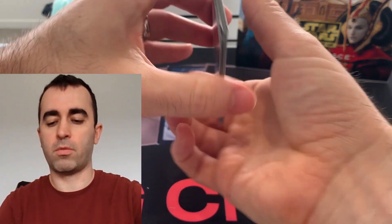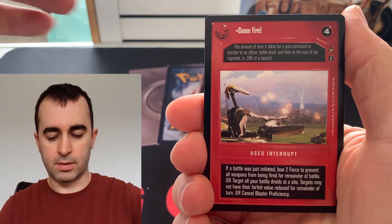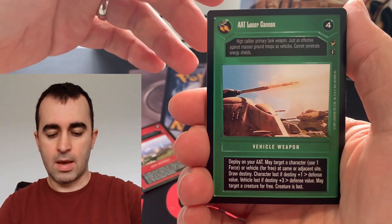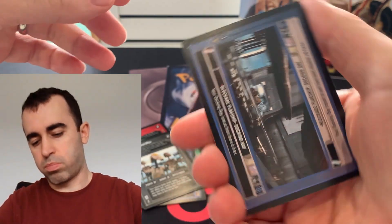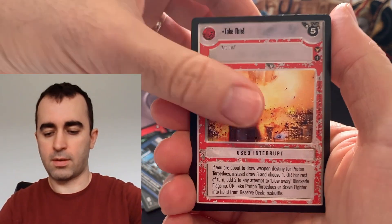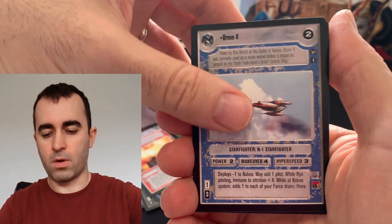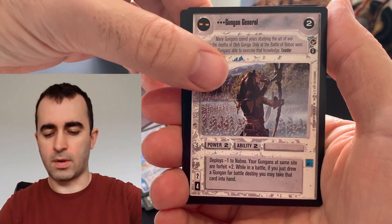Fire from the back, got a Rebel Rare. Come on. Ceasefire. AAT Laser Cannon, DFS Fighter, Battle Droid. Good. Flagship Docking Bay. Nice. Take this. Bravo Four. Cadu. Gengen General. And we got three.